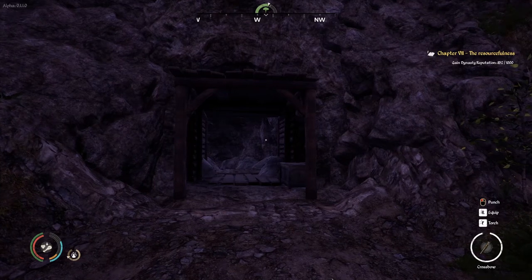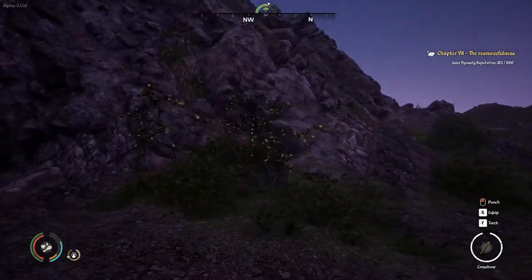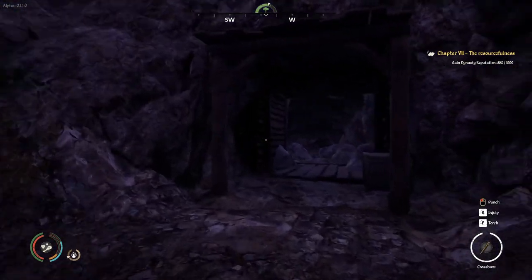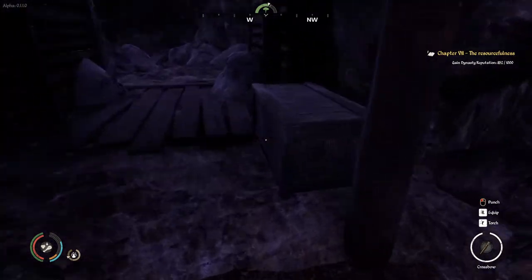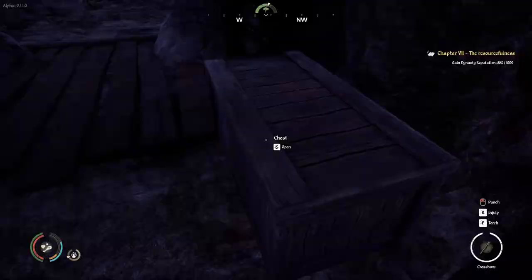The difference between an excavation shed and a mine is that you have to put a mine at the entrance of a cave like this one. You get 100 storage with it, and you need to put pickaxes in it.